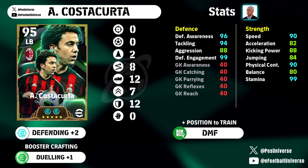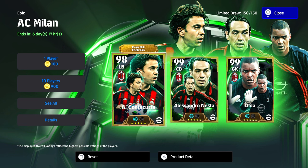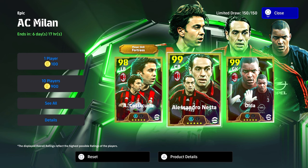His defensive stats are going to be everything where you want them. You might notice he only gets 88 aggression — you don't really need 90 aggression with a player that's a defensive fullback with Destroyer. I'll go into that in more detail in the live stream. It's a phenomenal looking card. Before we go to Nesta, we had Dida in this pack. With Costa Corta having Fortress, I'll get into why I don't really rate Fortress too highly, especially going up the ranks where it's harder to control games.